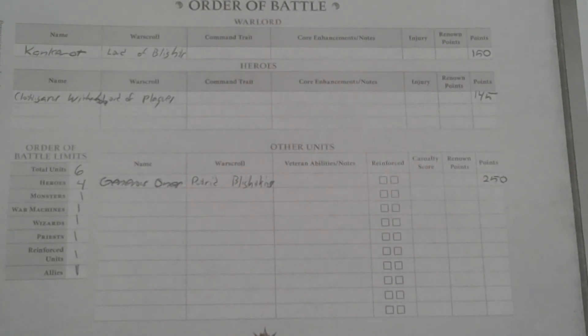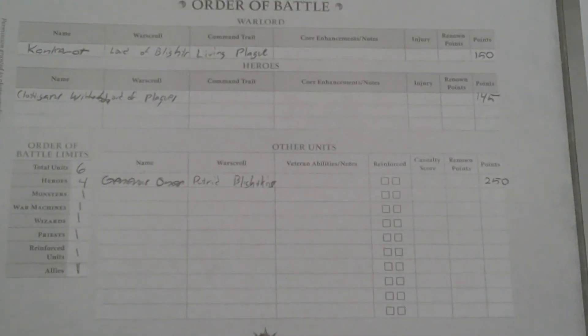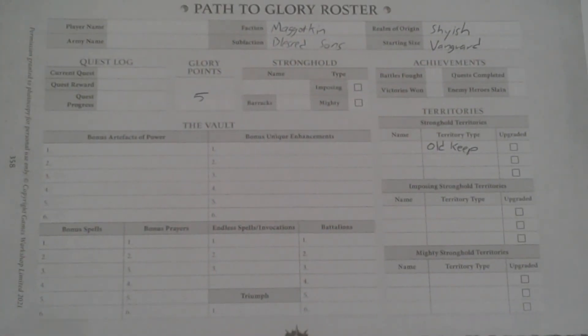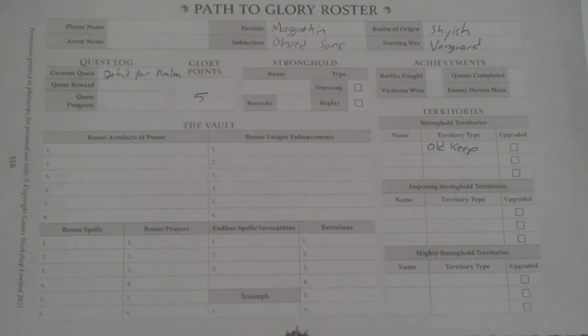When it comes to my warlord, we're going to go ahead and give him a command trait — he has been blessed to become a living plague. And for a core enhancement, I'm going to choose an artifact. We're going to give him the Muttergrub. Last, for our first quest, we're going to start with Defend Your Realm. We need to establish our old keep before we go off and corrupt other lands.